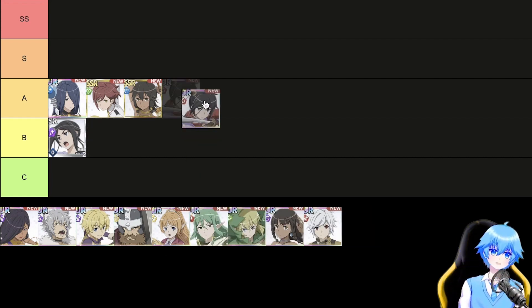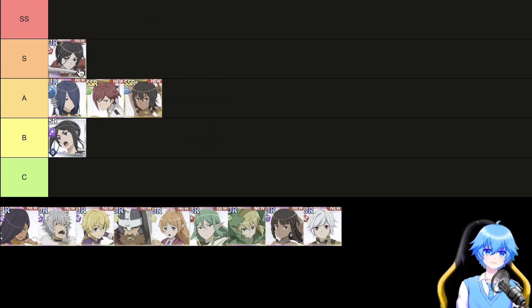S tier. Makoto, class speed, element red, an attacker who applies debuffs. With a 99% decrease in movement speed on the ultimate move plus durability reduction, it's possible to maneuver safely. Expected to shine in boss battles and more.